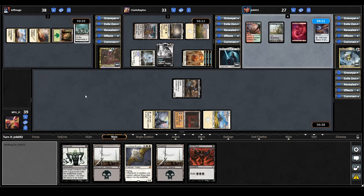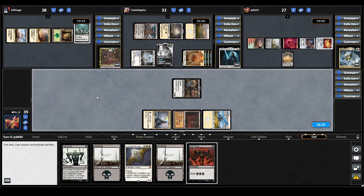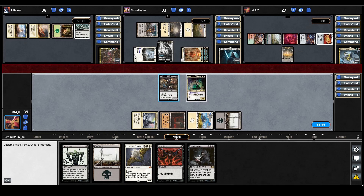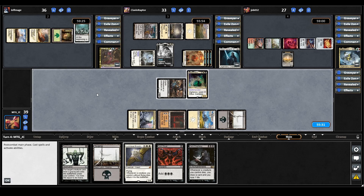Maelstrom Wanderer plays a land for turn and casts a Fellwar Stone, then follows that up by morphing a creature. We draw Dark Prophecy for turn — at least it's nice to see some card draw. So we'll play our Swamp and now cast our commander. We move to combat hitting the Sliver Queen, damage goes through, and we pass the turn.